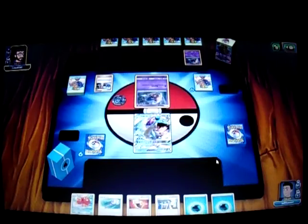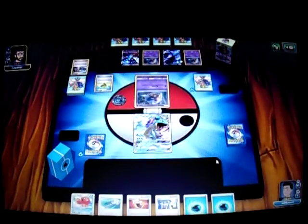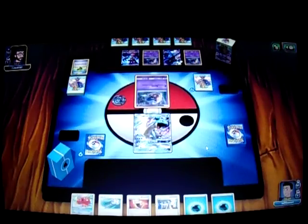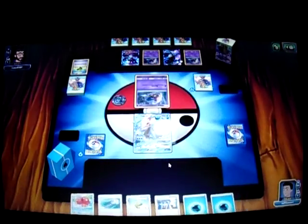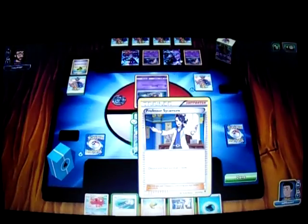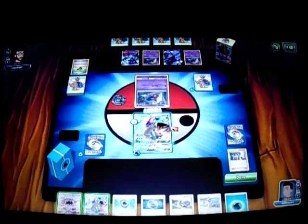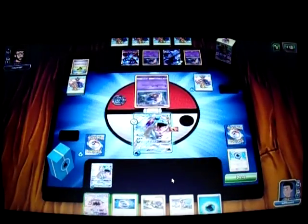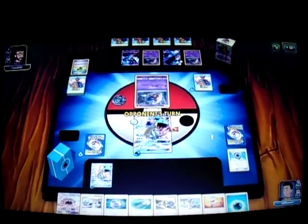He probably got a Max Elixir off and attached to the baby Necrozma GX. Necrozma GX has the attack Prismatic Burst — it does 10 damage base but you discard Psychic Energy to do 60 more damage for each. So I attach the Fighting Fury Belt to Lapras, put one Water Energy on Lapras, and Sycamore. There's another Lapras and that Aqua Patch is looking good. So I play the Aqua Patch and attach it, then go with the Collect attack to draw three cards.